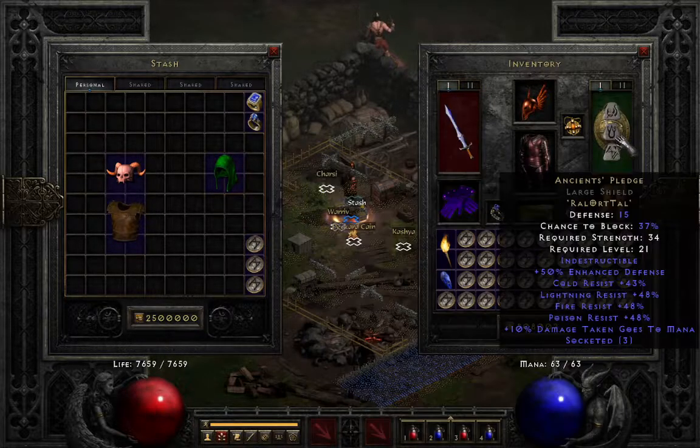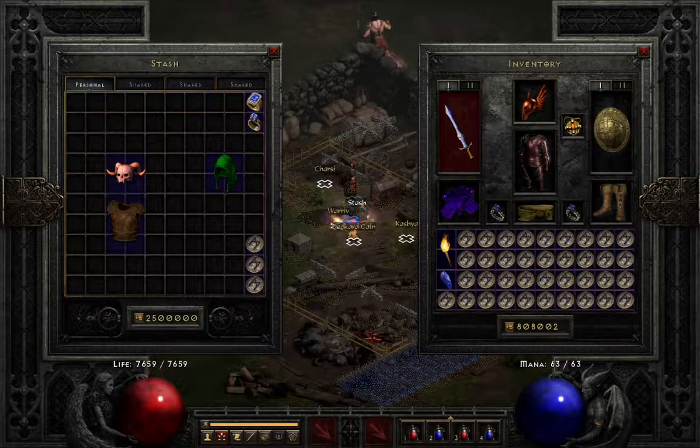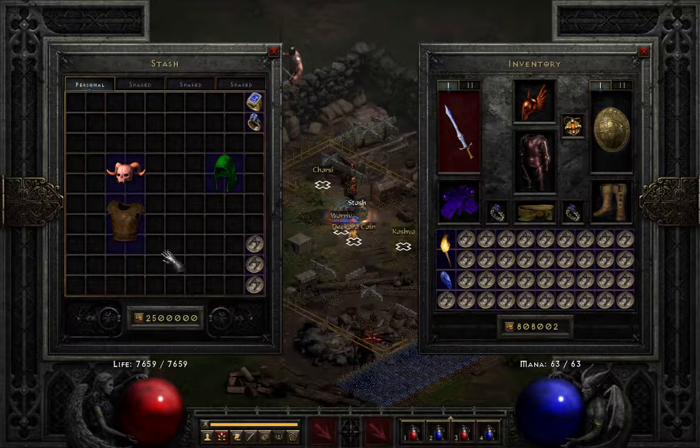A rather odd ability is damage taken goes to mana. It makes it sound like if you were to take 10 damage, you lose 10 mana instead of 10 life — but you actually gain 10 mana. And then there's mana burn. Everyone dreads mana burn because of the mana burn bug where you lose more mana than you should. However, that's not even the worst part — it also heals the attacker. They gain life for the mana they steal from you. That part's not a bug, but since they steal too much mana, they gain too much life.